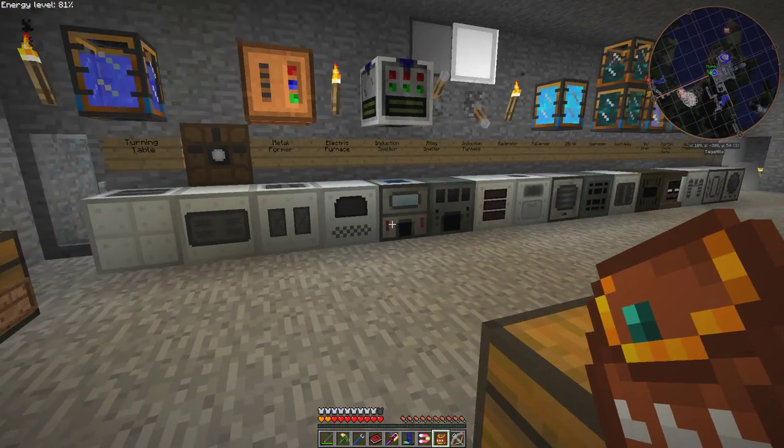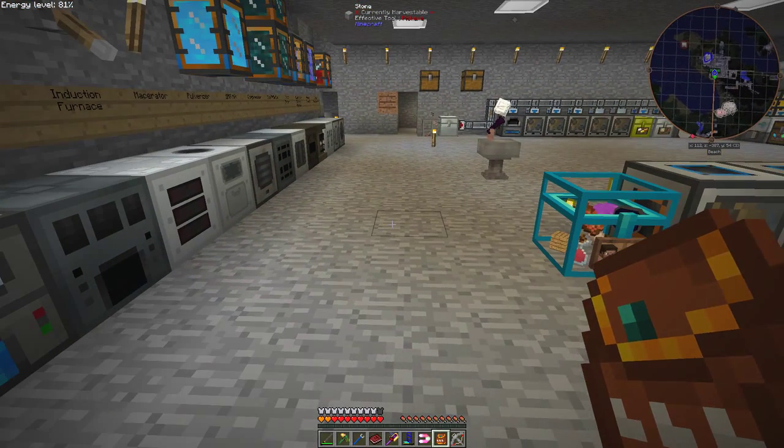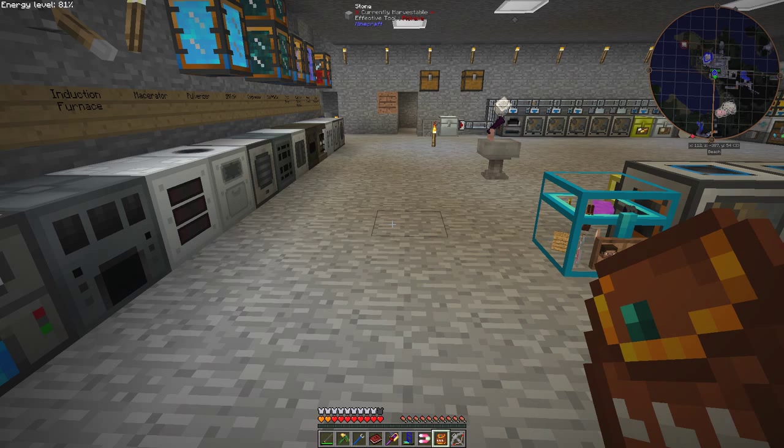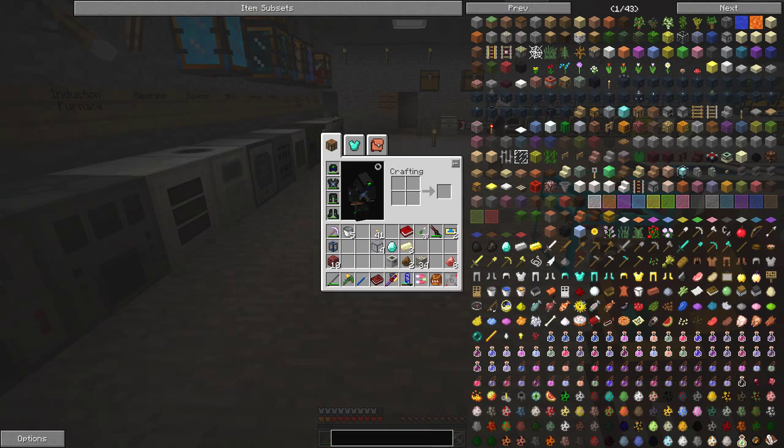Let's go over to the induction smelter here and put those into here. It doesn't actually matter which order they go in — we should get out four enderum ingots. While that's working, I upgraded my version today to 1.90. And there is a new mod introduced, which we shall have a quick look at — it's called Immersive Engineering.